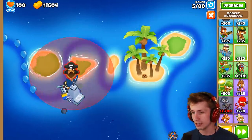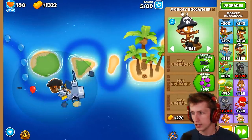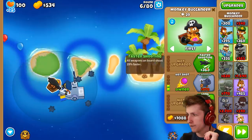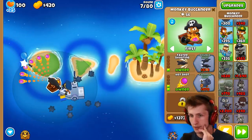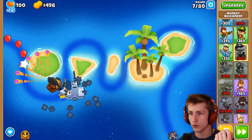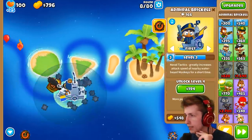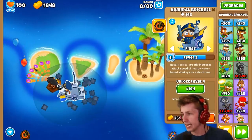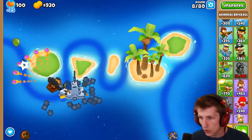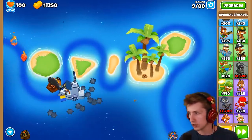We need another naval unit — let's get a pirate ship. Right now they don't get a boost yet. Let's do grape shot, hot shot, faster shooting, and double shot as soon as we can. I just got an achievement called 'War Monkeys.' So when we boost Admiral Brickle, she greatly increases attack speed of nearby water-based monkeys for a short time. These buffs eventually do start going away rather than stacking infinitely.